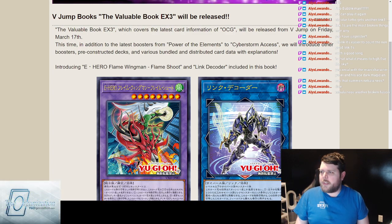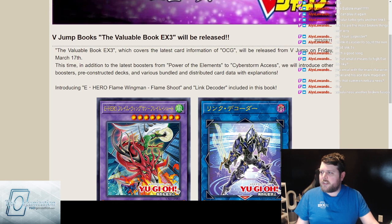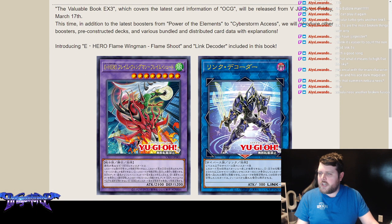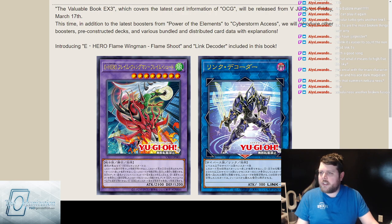What's going on YouTube, we're here with another episode of York TV. Today we're talking about the Valuable Book EX3, this is the third installment of the EX series which covers the latest card information from the OCG. It's releasing on Friday March 17th and it's going to have more things from Power of the Elements and Cyberstorm Access as well.